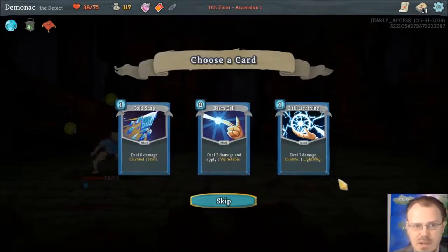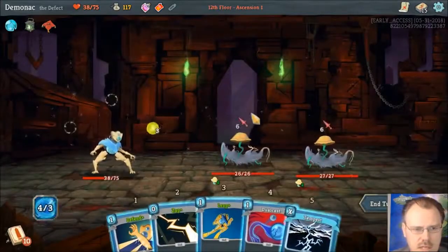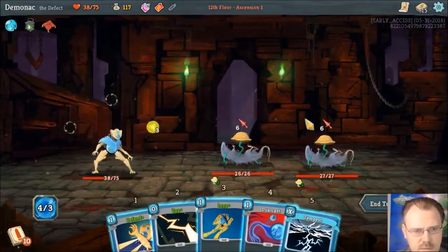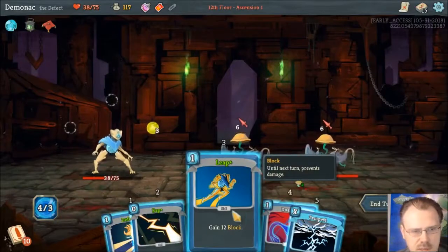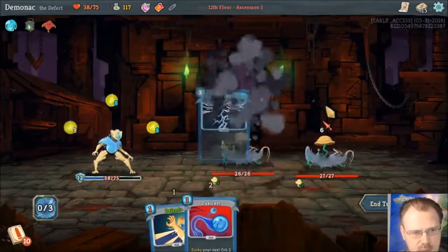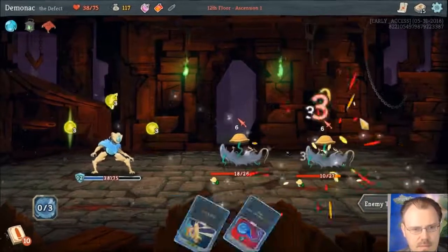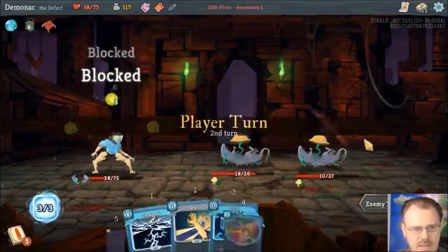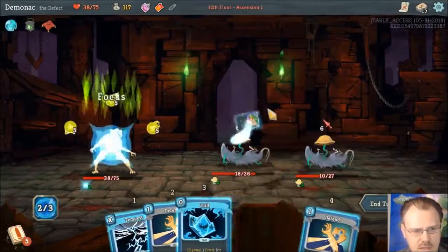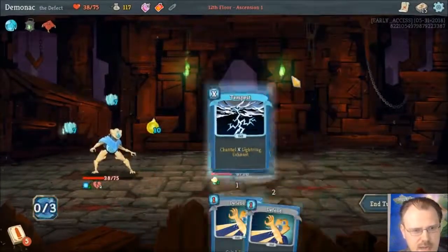I guess I'm still doing it for amount of attacks because I've still got all the strikes, but Ball Lightning is very strong. Yeah, they're not doing that much — the Leap's going to block all their damage, so who cares? Zap, zap, zap, zap, zap, zap. I guess if I accidentally killed one, then that 12 armor would not have been enough. We'll defrag first, then Chill, then Tempest the crap out of you.